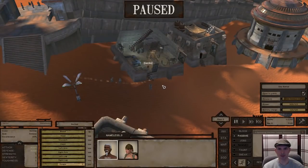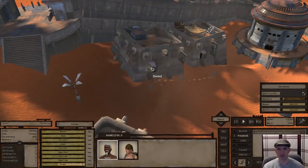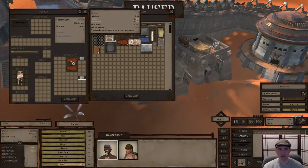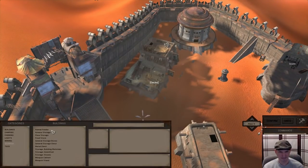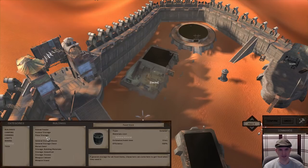Let's get started on our containers. We will need armor storage, but I want to go ahead and place the armor bench first before I make that food storage. We definitely need one of those. We need a general storage chest, and that looks like the only ones we're going to need right away. It takes three building materials to do those, and right now we have two, so let's go ahead and buy one more.